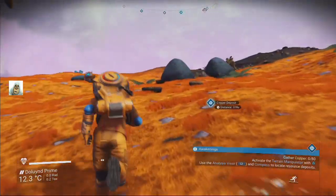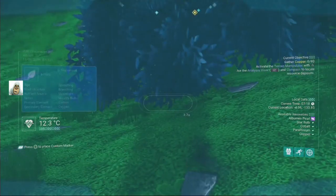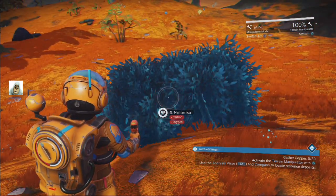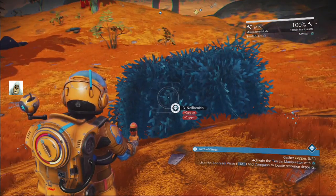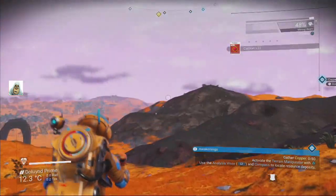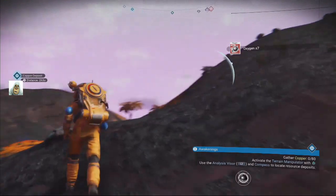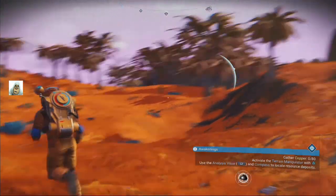Oh there it is, I got confused. A blue bush — carbon and oxygen. I haven't found any animals yet. Didn't it say they were abundant? Which is a bit odd. I'm being followed — oh he's running in the same direction as me.